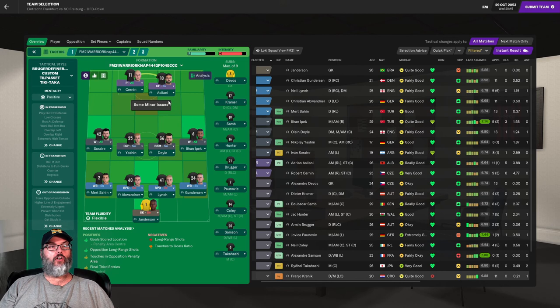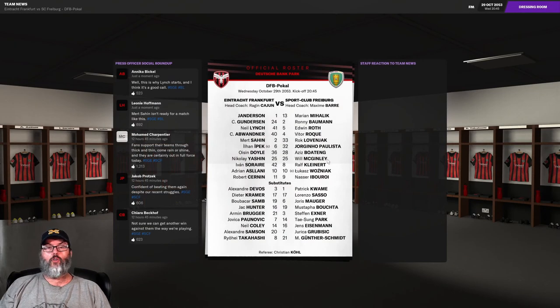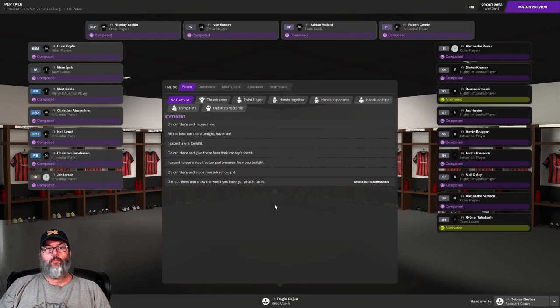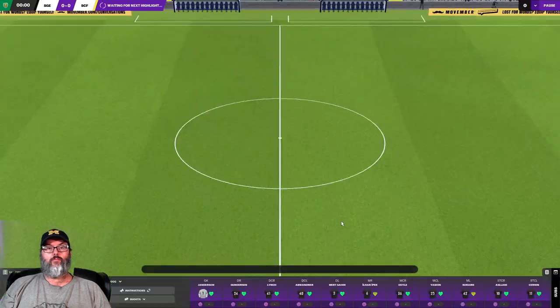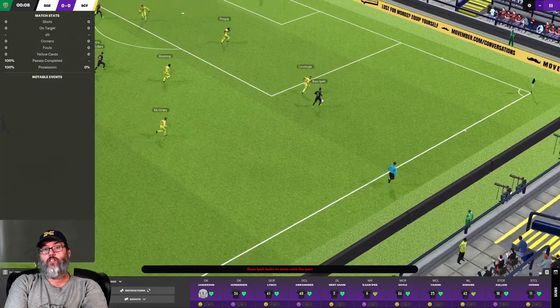So we're going today with Cernan and Aslani up top. Serrer is back from a little injury — he'll be teaming up with Jopek on the right wing. Yashin and Doyle in the middle; Doyle also back. Serrer is a little short on fitness but we'll keep an eye on him. Sahin moves to the left, Gunderson on the right, Abwander Lynch back from his injury. Janderson gets the start in goal — really need to give him some playing time. Our new keeper DeVos is giving up about 1.3 goals a match. Hopefully we can make it through to the next cup round — I believe we're supposed to reach the quarterfinals.